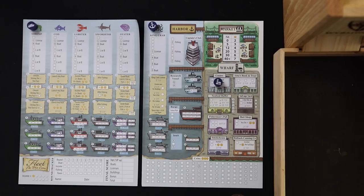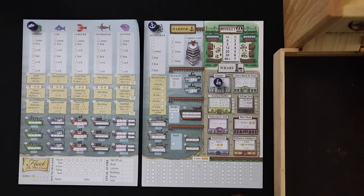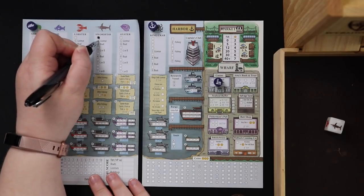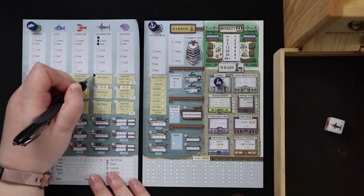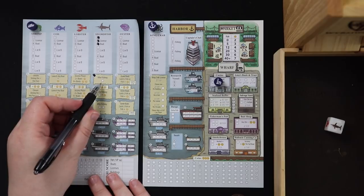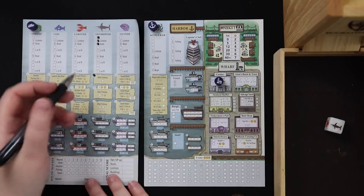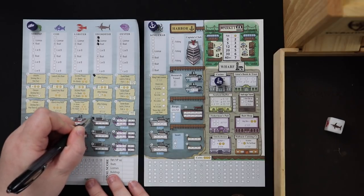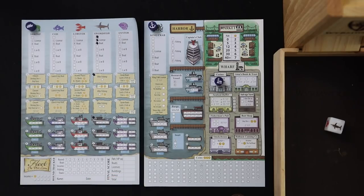Before we get started, I need to roll for my starter boat and license. I roll one boat die and get to fill in the first three spaces under that creature type. I got a swordfish — so I get a swordfish license and a swordfish boat to start. After fishing with the swordfish, I get a star, which lets me fill in the topmost option on any spot on my score sheet. And I get a boat — every fish is worth one VP at the end, so more boats is better.